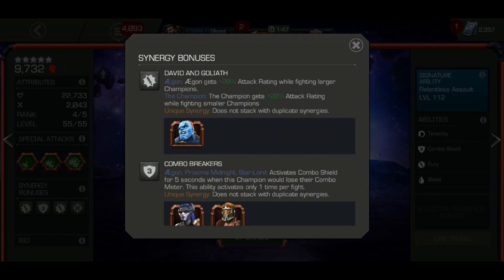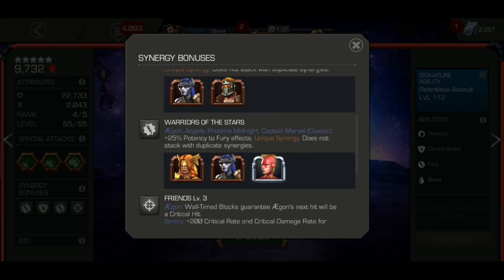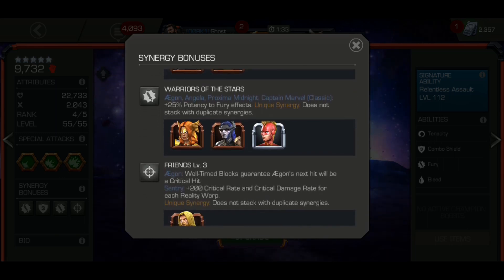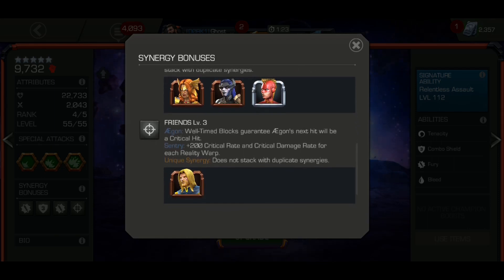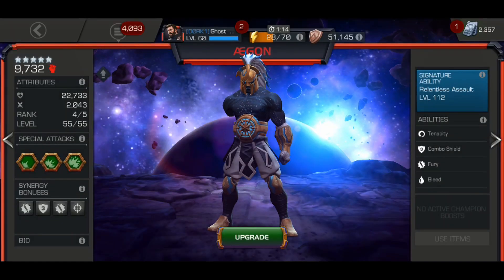Let's talk about synergy bonuses. He has David and Goliath, getting 20% attack when fighting larger champions — great for Hulk fights. Combo Breaker grants a combo shield after being hit once per fight. With Angela, Proxima, and Captain Marvel, you get 25% potency to Fury effects, and you can gain a Fury when you step back and hold block. And with Sentry, well-timed blocks can get a critical hit on the next hit, which helps build his crit rating.